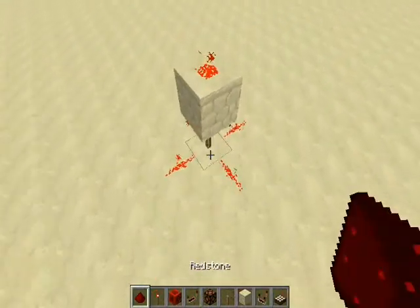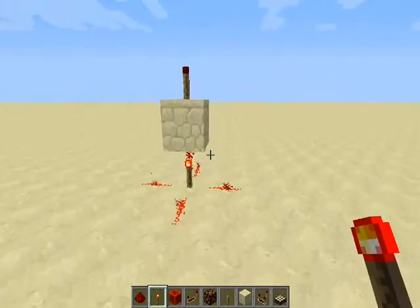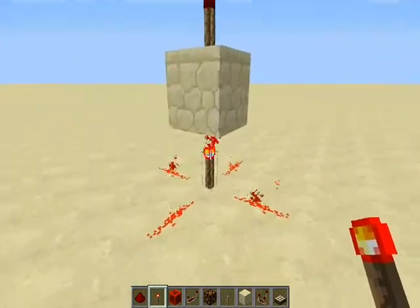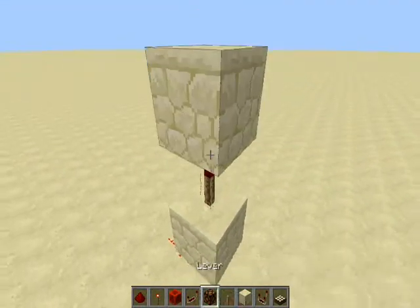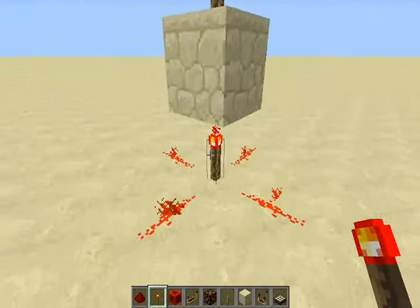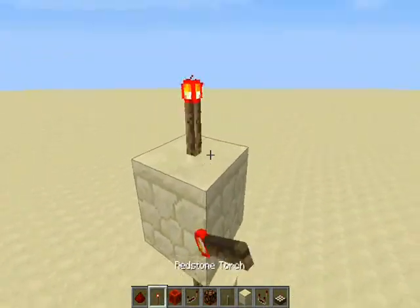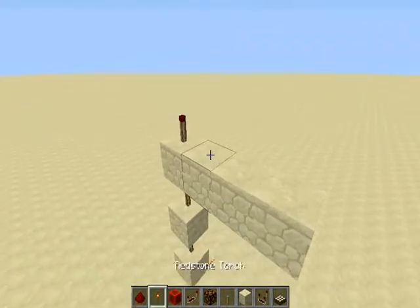If the torch turned off a moment ago, that's called an inversion or a NOT gate. What happens is that power is going into this block, and the torch is powering the block at the same time — it's kind of like an elevator. This is powering this, which turns off the torch. Theoretically, if I put a block on top and put a torch on it, it won't turn off because the lower one is not giving power. So if power is off, this one turns on — it inverts the signal.